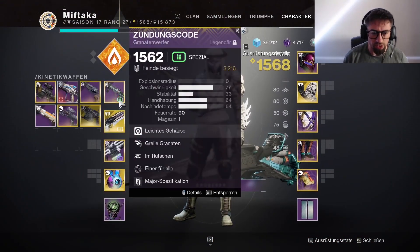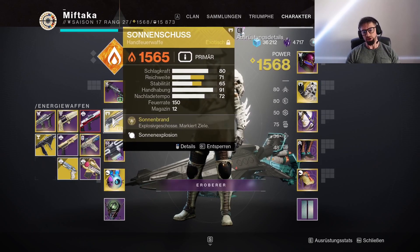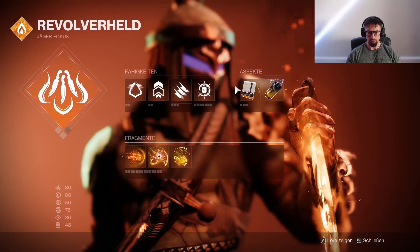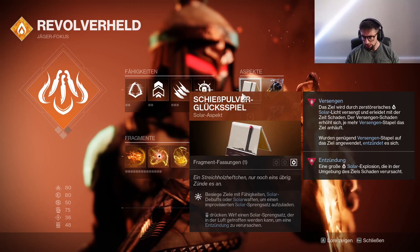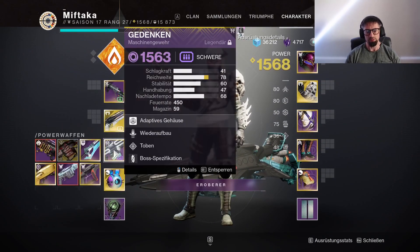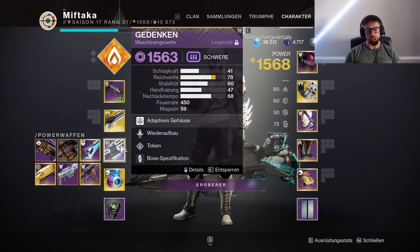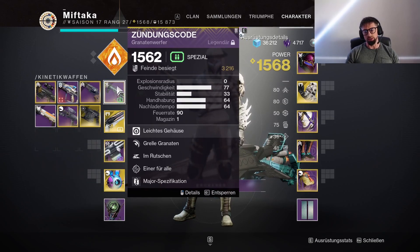Waffentechnisch habe ich am Anfang im Video Trespasser und einen Scout gespielt, einfach weil da Champions waren. Natürlich ist eine Solarwaffe die bessere Alternative, weil wir uns erinnern: bei Schießpulver-Glücksspiel – or Solarwaffen – um einen improvisierten Solarsprengsatz aufzuladen. Mit Solarwaffen könnt ihr den auch aufladen, ihr ladet ihn aber eigentlich immer durch die Granaten auf. Generell synergiert das gut, wenn ihr eine Solarwaffe mitnehmt. MGs sind auf jeden Fall auch wieder gut – ich habe es euch letzte Season gesagt, nehmt MGs mit, die kriegen nächste Season Buff. MGs sind wirklich stark aktuell. Wenn ihr zum Beispiel im Lost Sector oder Valeren mit Versenkt aktiv seid, könnt ihr gut mit Gedenken aus dem TSK spielen. Ansonsten Blendgranatwerfer standardmäßig.